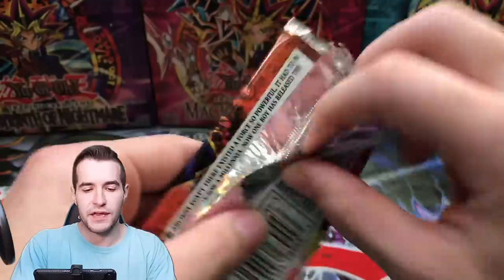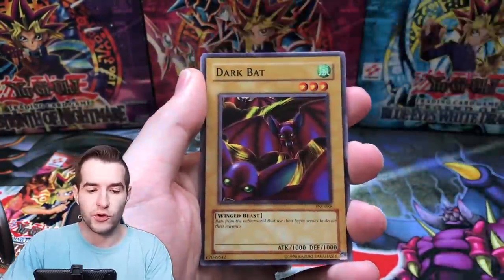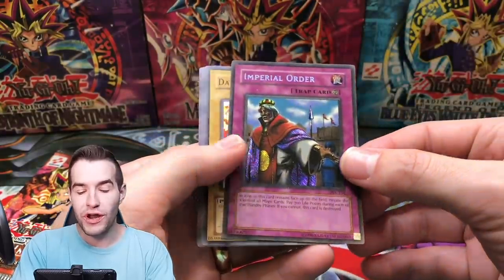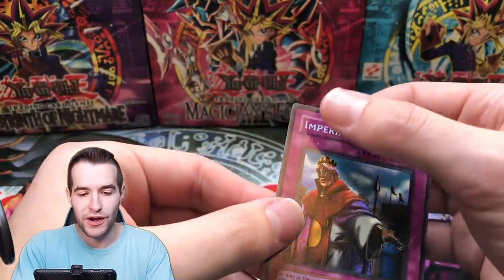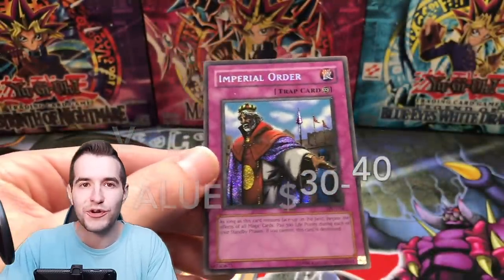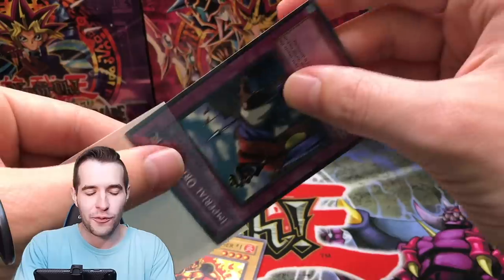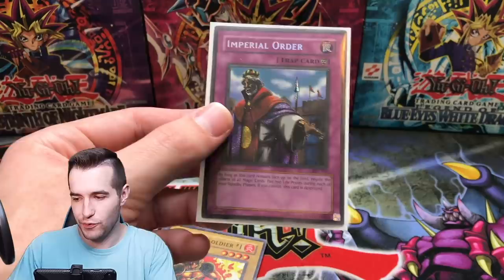Two packs left. Doku Royaiba, Dark Bat, Insect Imitation, Attack and Receive — there it is! The Secret Rare Imperial Order! And look at this — this is a Reverse Foil Ultra Rare. It has foil spots all over it, but you see it's pointing this way? It's supposed to go the other way. So that is a Reverse Foil Secret Rare. That is pretty cool! Our first Secret Rare pulled from all these packs — that is super nice. We've got an Imperial Order, gotta love it.